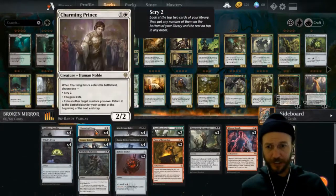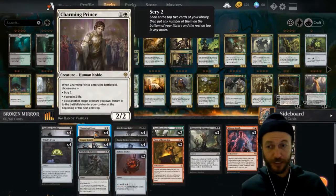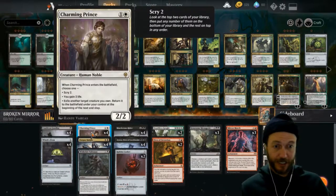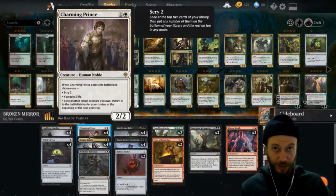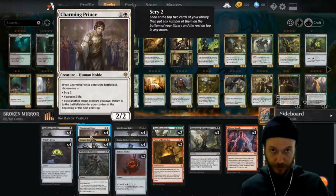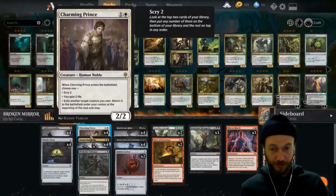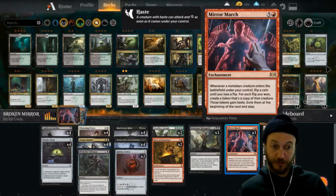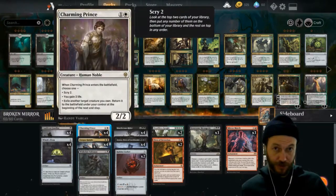The Charming Prince is insane. He comes down and scrys two so you can dig into the deck for land or the mirror. He gains you three life against red aggro, which is really handy. He can also flicker a cat or Elf Noble to loop ETBs. If you get four copies of him, you get five choices — you can scry two five times, gain three life five times, or flicker five creatures. You get to choose different ones for each copy.